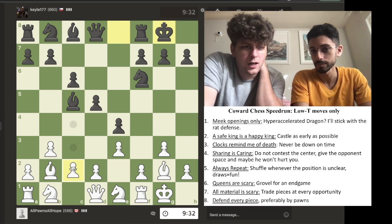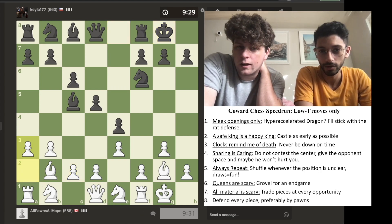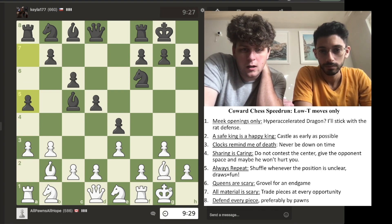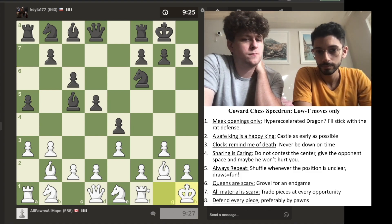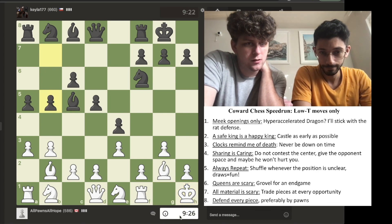We don't want to get assaulted. We want to block that. We're almost down on time though, so maybe just a little move like that. Shuffling — always healthy. So I think we're just going to move the king here, closer to the side of the board. I love it. It feels safest on this square.